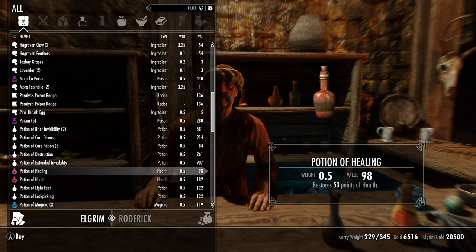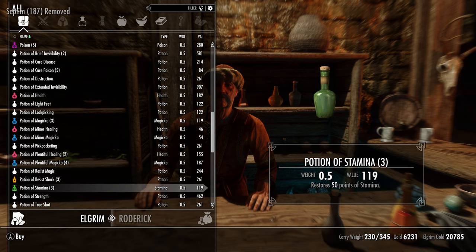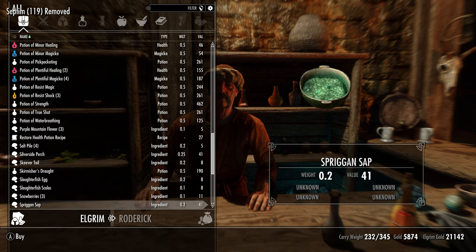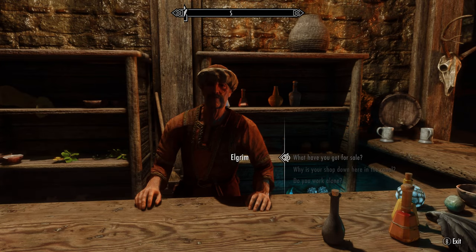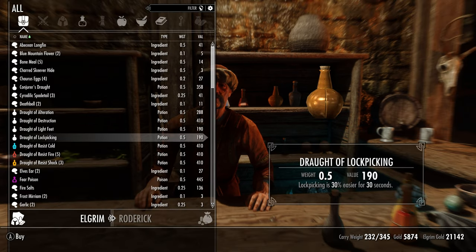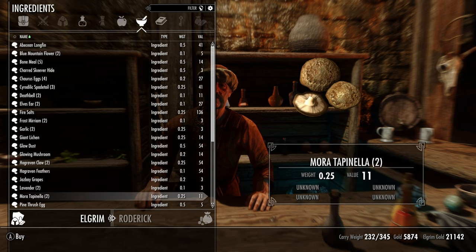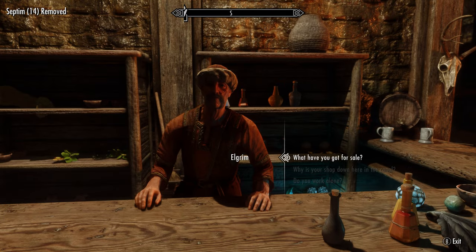Let's buy potions of healing and stamina. He also sells ingredients. For the rest, I think we're good.